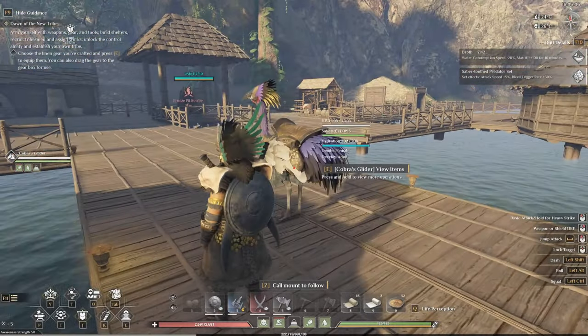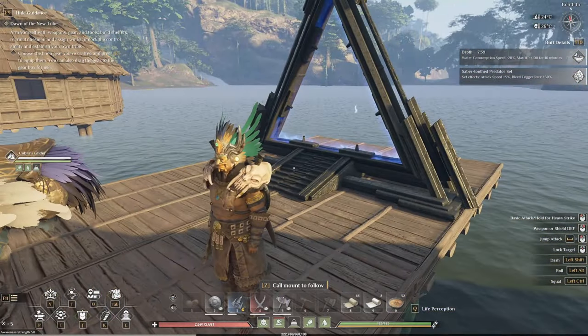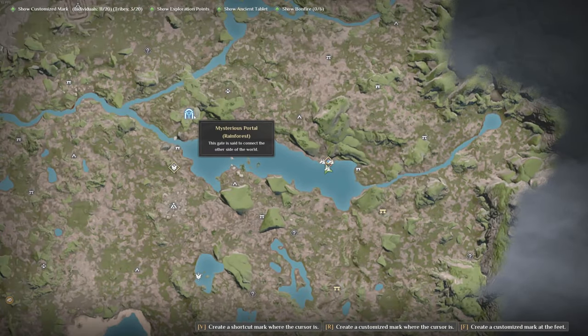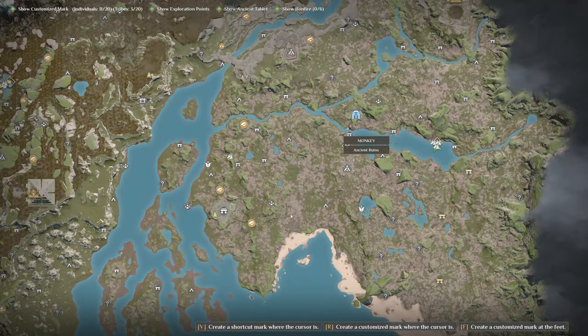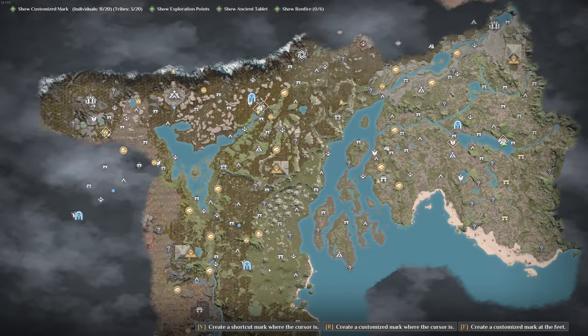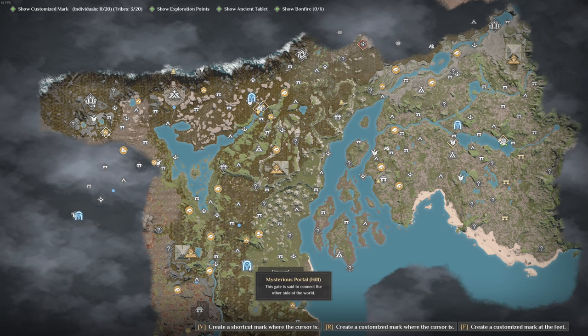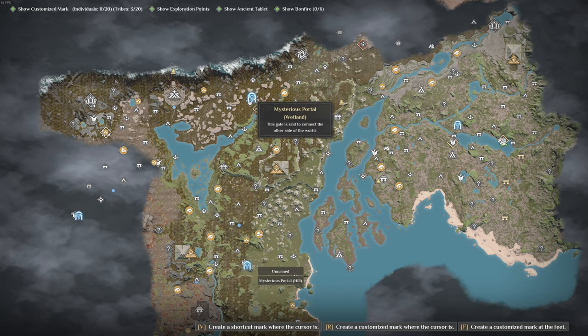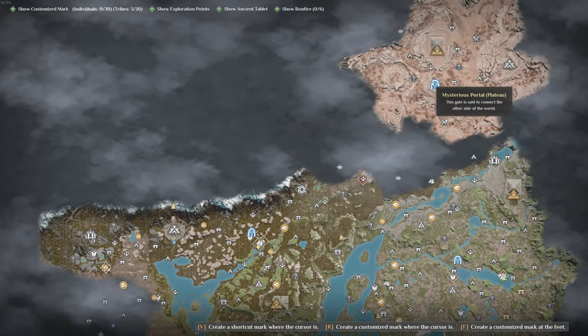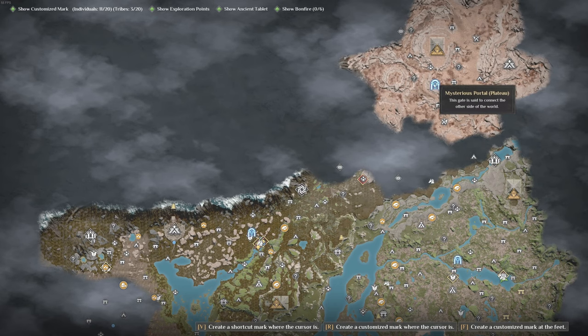So far there are two types of portals. The first one that most people are going to know about are the mysterious portals. There's one in each region or biome of the map. You can see this is the starter area — the rainforest — there's a portal right there. Then there's one that says 'mysterious portal hill' near the fog frog boss, and one up above the ape boss, the wetland portal. There's one over here in the volcano.